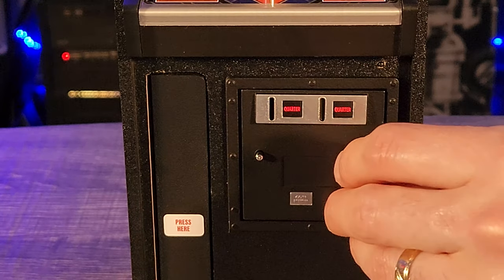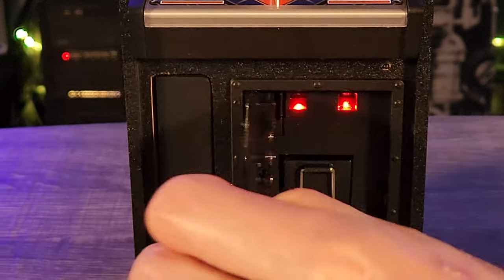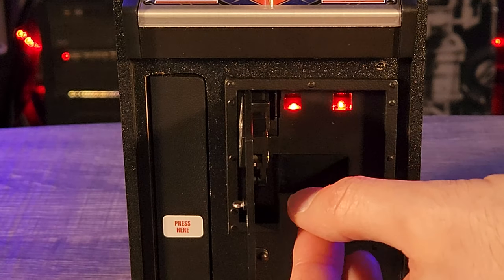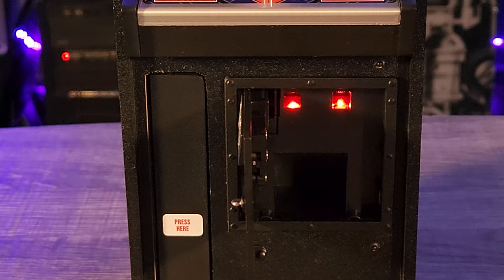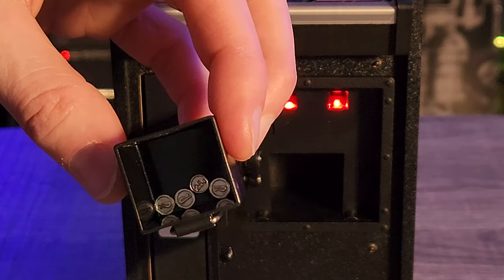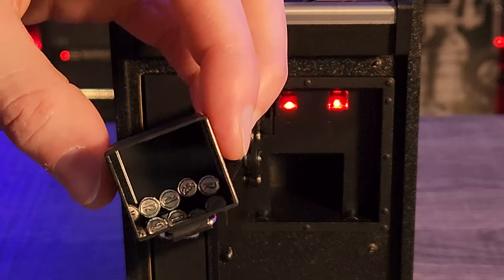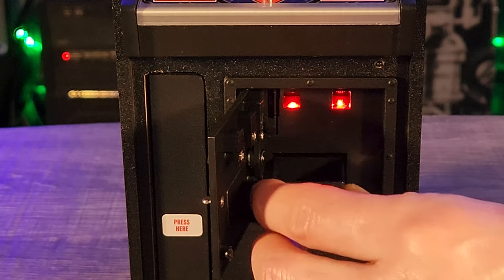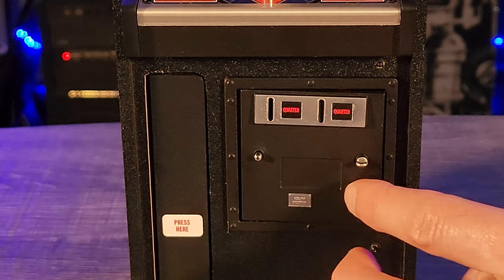One other note: the manual mentions that the coin door does not open, but this is not the case. By grabbing the faux key on the right side of the coin door, you can swing it open to get access to the coin box and retrieve your coins. It's a little tight, but by getting your fingernail under the key, you can get it open fairly easily.